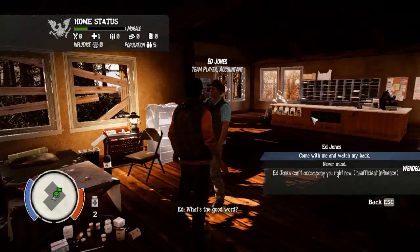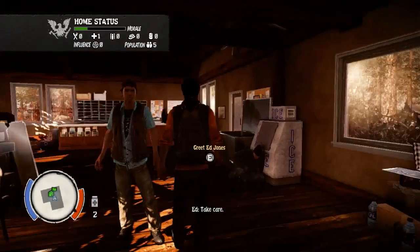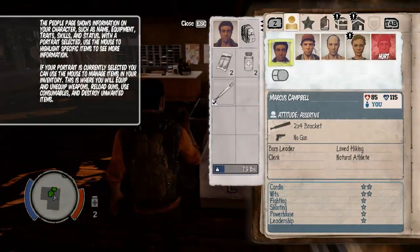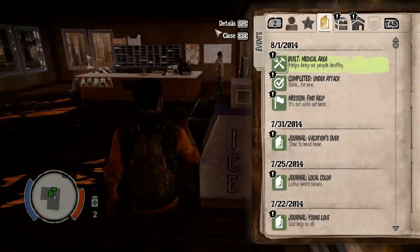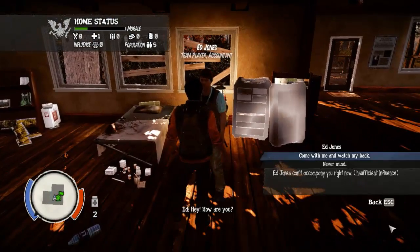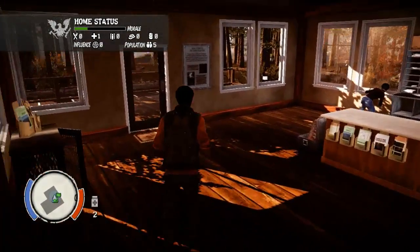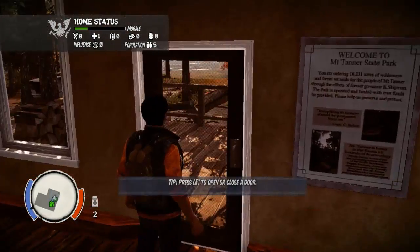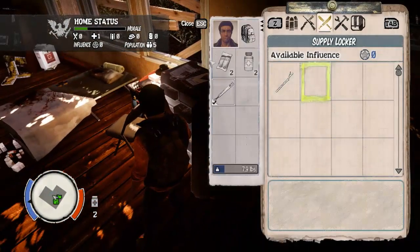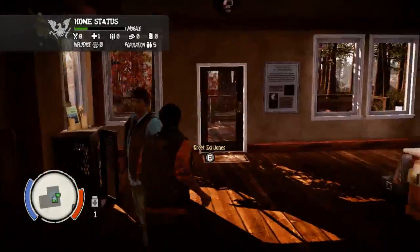Let's greet him. Is he — this is the guy that was hurt, never mind. I'm gonna bring someone who's not hurt. He is not hurt — you come with me. Move to room. Hey how are you? I haven't earned influence yet — damn it. Let's put some stuff in his locker to get some influence. No, that doesn't work. Oh well.